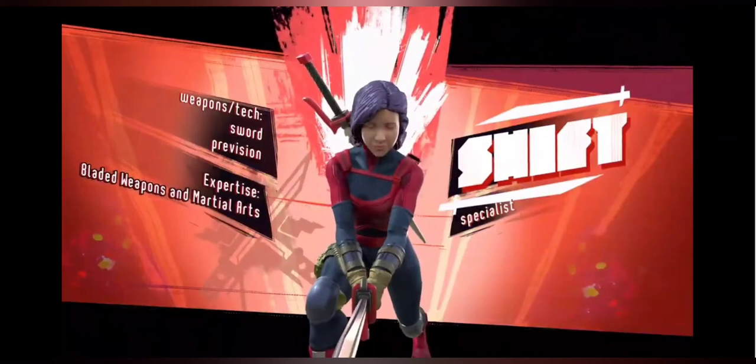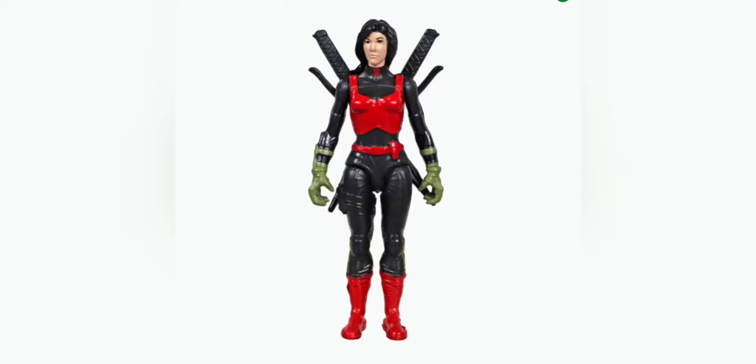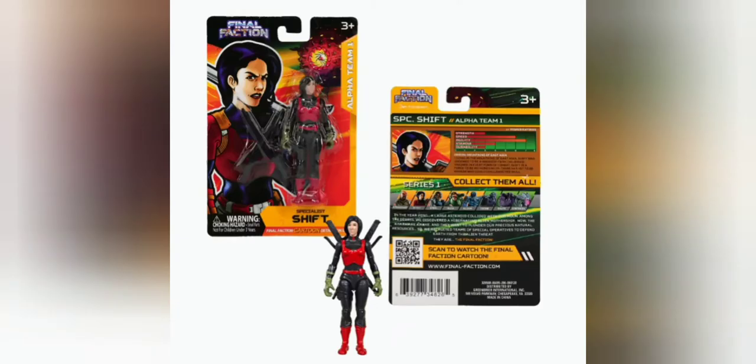For example, here is Shift. She is our resident ninja character. She has swords on her back. She does have articulation at the neck, arms, and the hips for legs. But that's it — no knee or elbow articulation, most likely. And they're not ball joints, it doesn't look like, at least for the arms for sure.